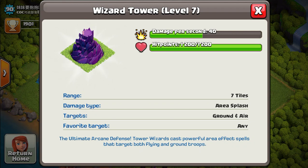It's recommended to pair the Wizard Tower with the Mortar so it can cover the Mortar's blind spot. Unlike the Mortar, the Wizard Tower doesn't have any blind spots — it can attack in almost a 360-degree radius. The Wizard Tower is one of the deadliest defenses in the game because of its splash damage, and with 1,200 HP it's incredibly tanky. Make sure you upgrade it.